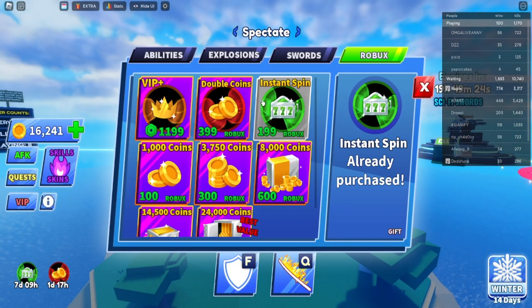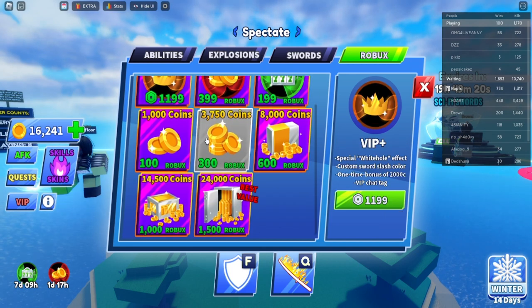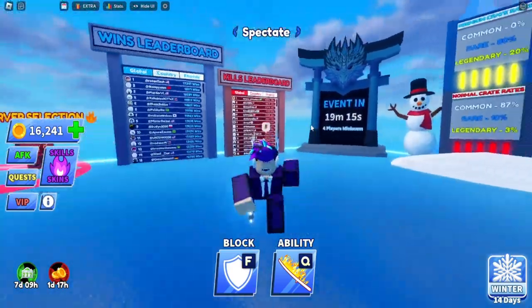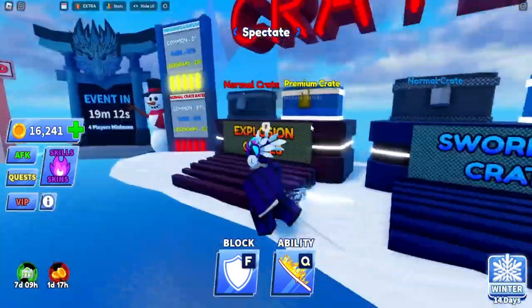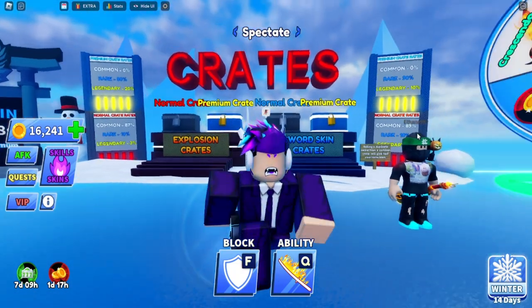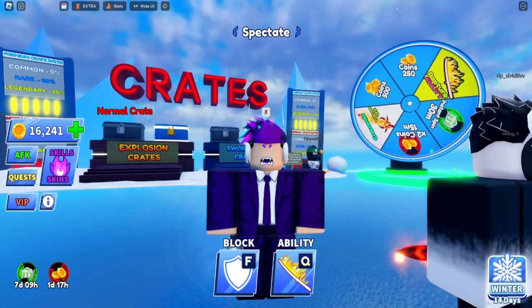The final way to get coins is purchasing items — double coins, VIP which gives you 2,000 coins, and similar purchases. Finally, duplicate items will also get you coins, though only half the value. That covers every method there is in the game to get coins. Thank you all for watching — see you in the next video.